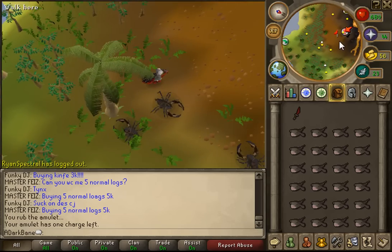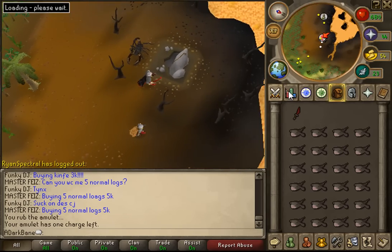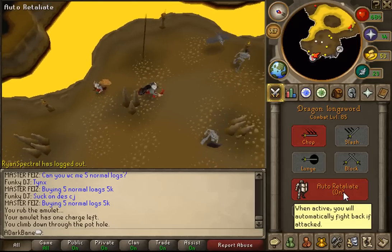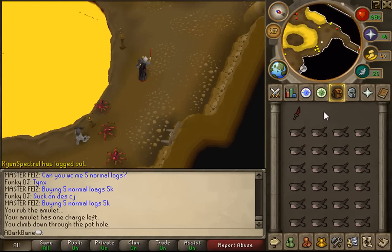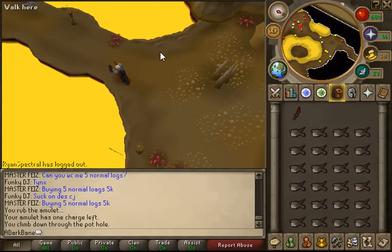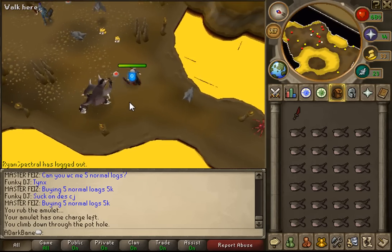So you're going to run over here and climb down the rocks. This is going to be a task that you want to have auto-retaliate on, seeing as these are aggressive. When you get to here, this is where you would pot up, then you run inside and start to kill them. It's as easy as that really.